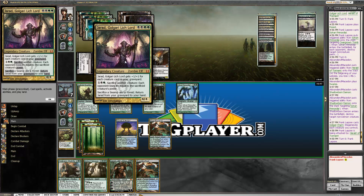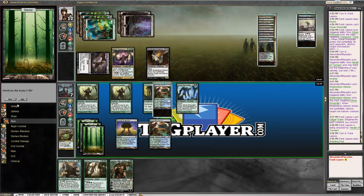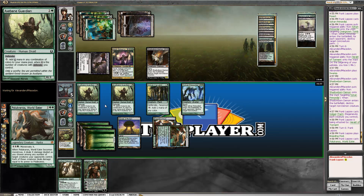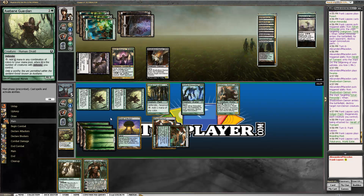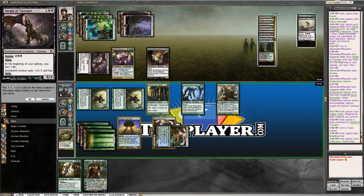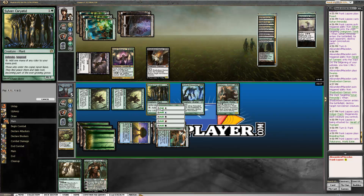Because otherwise during his upkeep he sacrifices the demon and we take five. I don't think we need to take damage there — we counted correctly, we're at three.